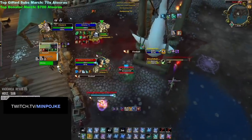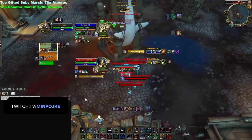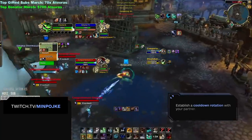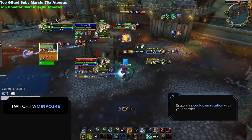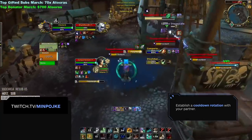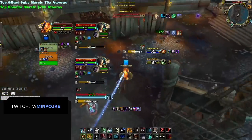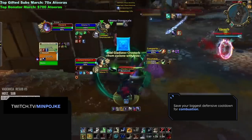Defensive CD rotation is huge in this matchup and is something you absolutely cannot mess up. There isn't an optimal flowchart for every situation because of how many variables there are, so instead, try and establish some form of cooldown rotation with your partner before the game starts. Start with a set of conditions, such as: if the Mage uses Combustion, then I will Trinket; or if the Rogue blinds my healer, my healer will Trinket. You don't want to overlap Trinkets — instead, establish a flowchart before the match starts. The most important win condition of Rogue Mage is Combustion, so prioritize your biggest damage mitigation cooldown for any setup involving Combustion.